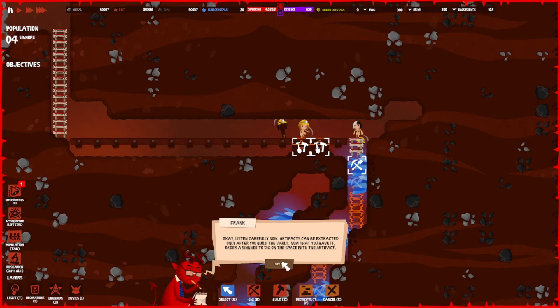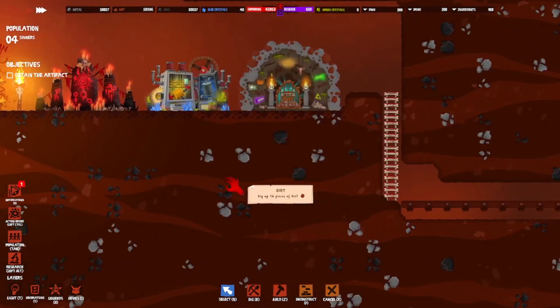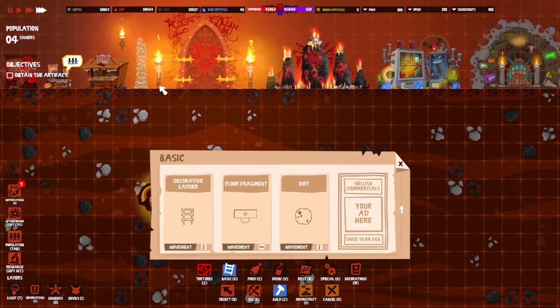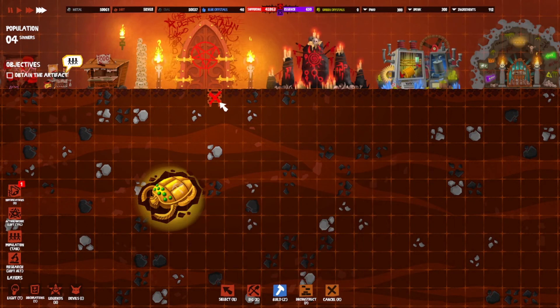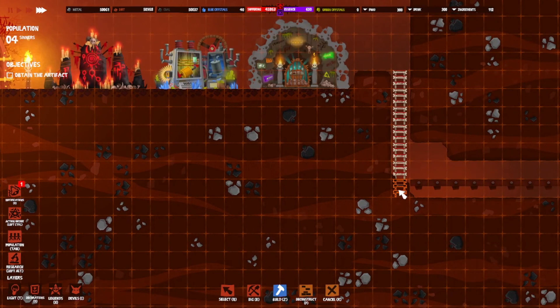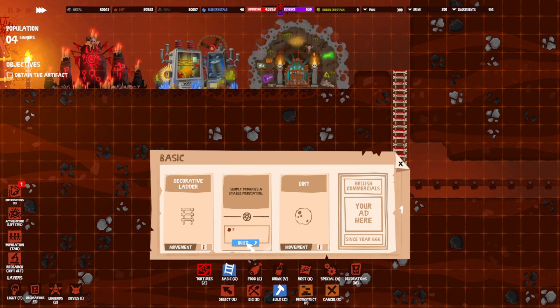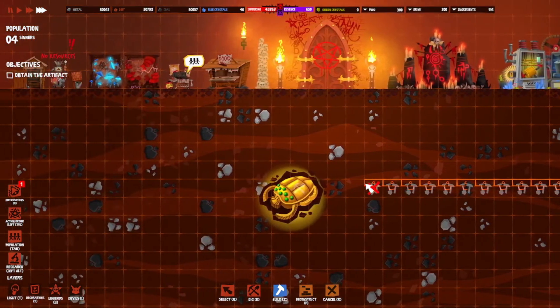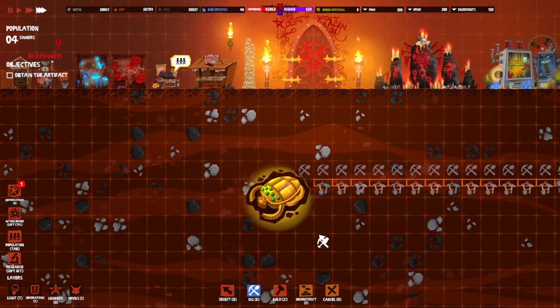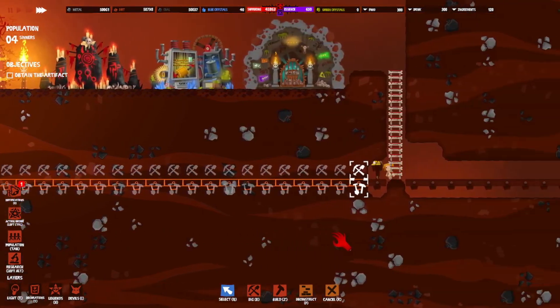Artifacts can only be extracted after you build the vault. Now that you have it, order a sinner to dig on the space with the artifact — they will extract it and it will be immediately transported to the vault. Give it a try. We need to dig on the artifact but we need to get over there first. Build some ladders — I don't know if you're going to be right under the door. We might have to go all the way from the other side. Well, you gotta do what you gotta do.